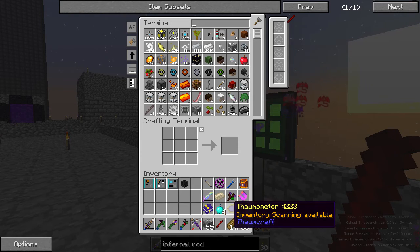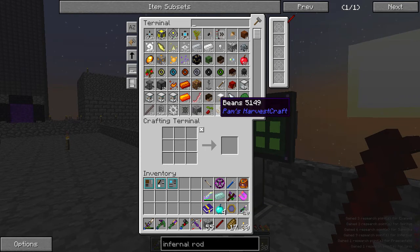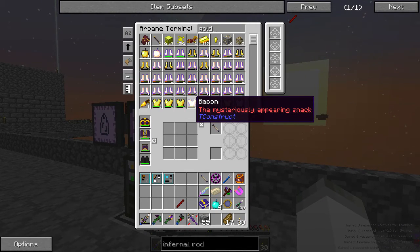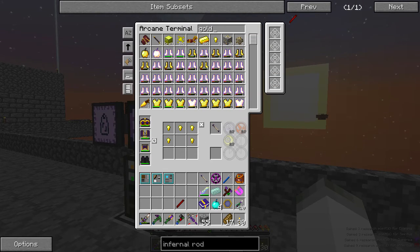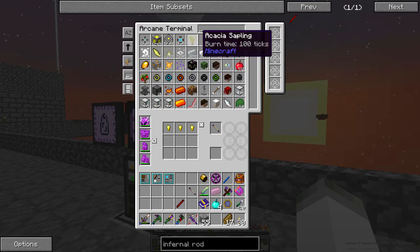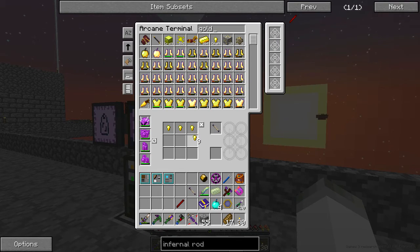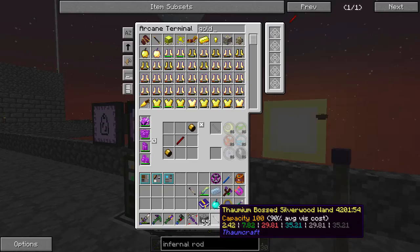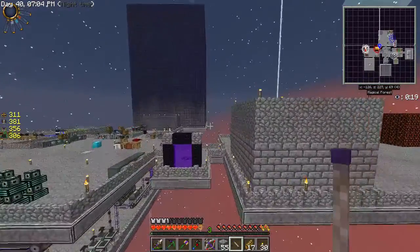We're going to go ahead and scan this because it's going to be stuff for us to do with later. Now we need to make it a wand. Do we have any gold wand caps? We are missing some — that is empty. So there's one and two. The question is, can we actually make the wand? No. We need a lot more stuff. I guess I should have probably done this between episodes, but I didn't think to.